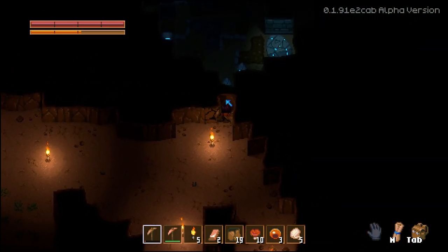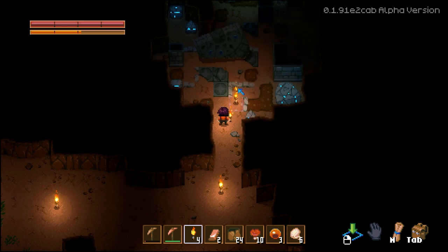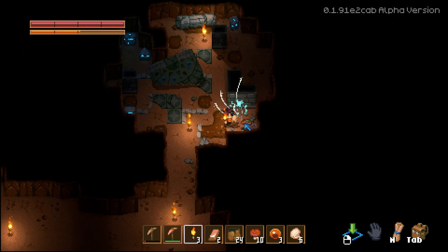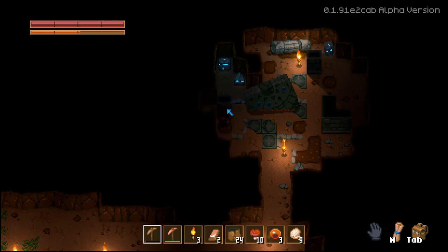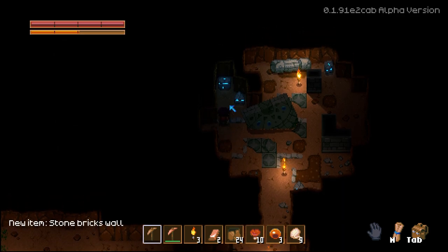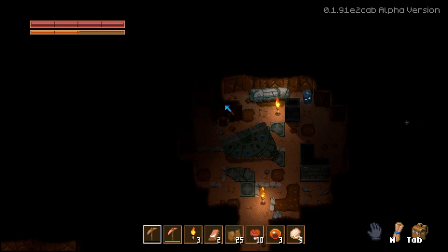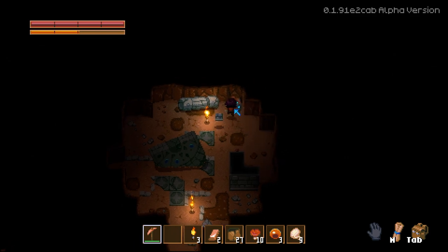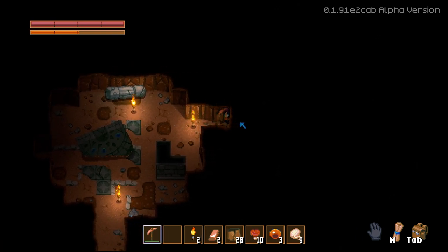Whatever this is looks interesting. That extra mining damage goes a long way. Let's break that. Let's switch back to the pickaxe. We got some iron ore out of that — I'll take it. I'm seeing a little bit of sparkles. It even auto-switches pickaxes. That honestly makes a lot of sense. Okay, this goes a lot faster.